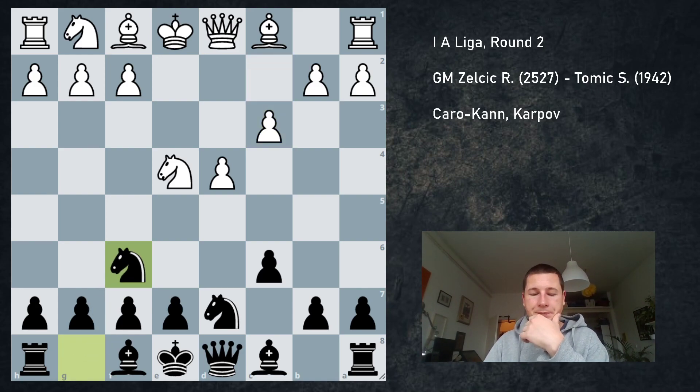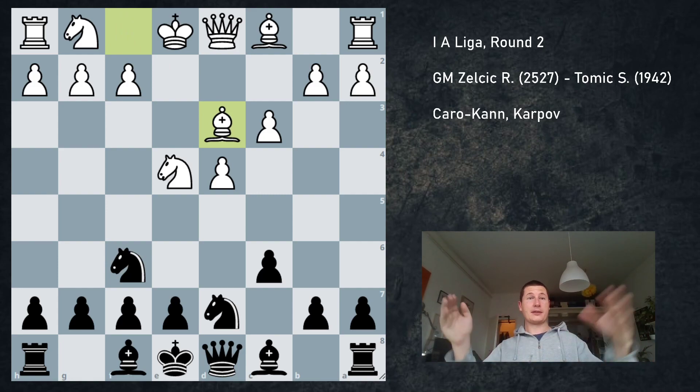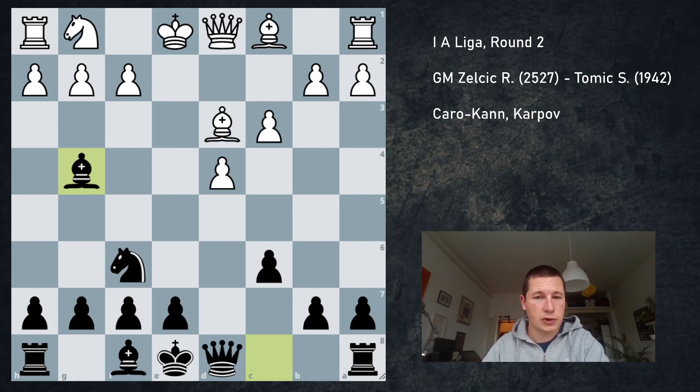Ng6, Bd3, Nxe4, Bxe4, and Nf6. Now black has solved all of his issues. If the bishop moves away from the h7-b1 diagonal, then I play Bf5, and if the bishop remains on that diagonal, then I get to play Bg4. I've basically solved my issues by moving my bishop outside of the pawn chain, and I'm going to play e6 on the next move.